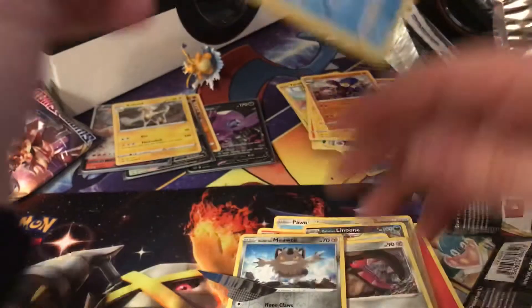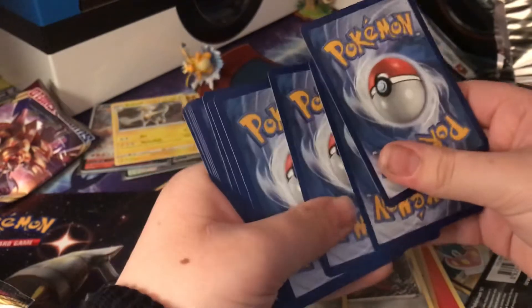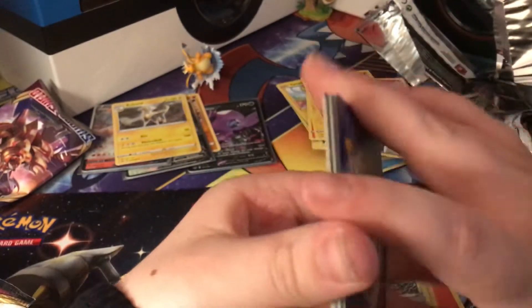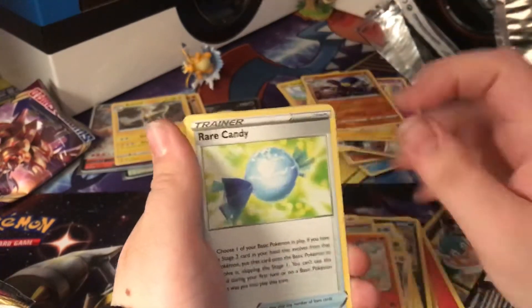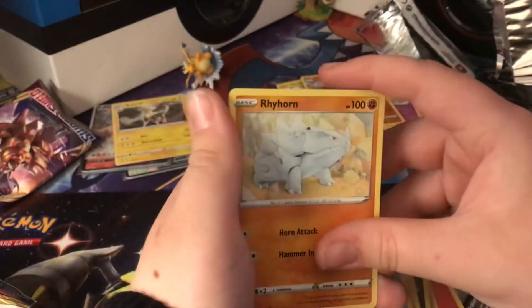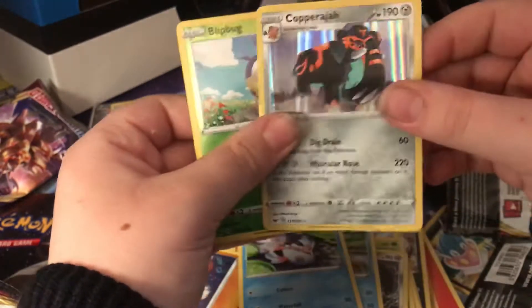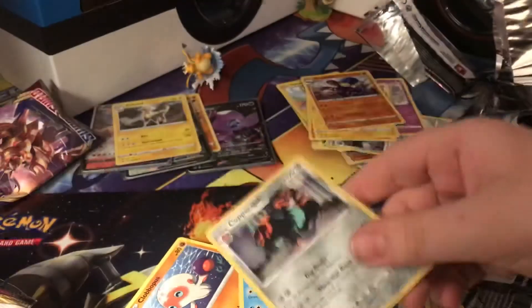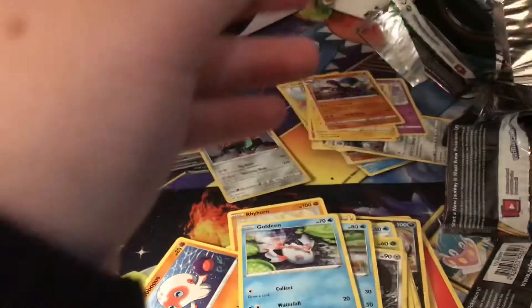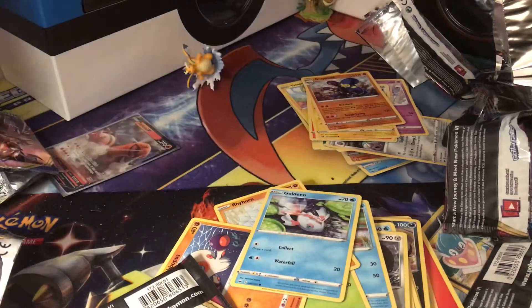I'm not gonna look because I don't — oh, I thought I saw something. Psychic, Bead Raboot, Rare Candy, Chewtle, Blipbug, Rhyhorn — Copperajah! Goldeen, Blipbug — holographic! That's pretty epic, Blipbug. So I'm going to do a little recap.